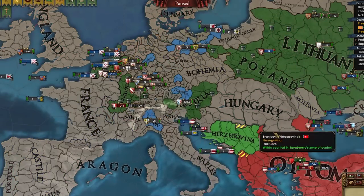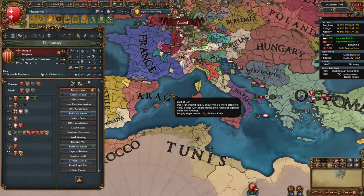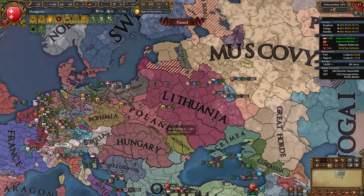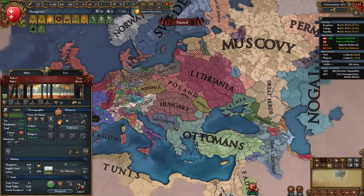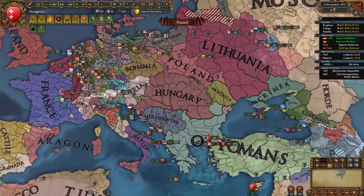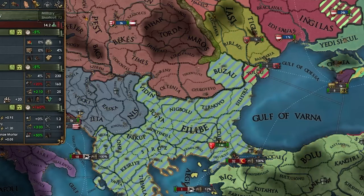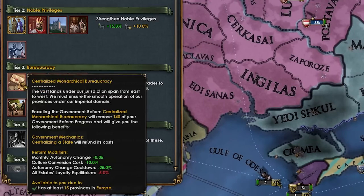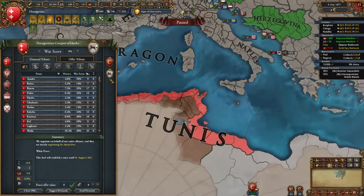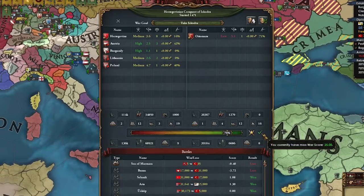Good thing Burgundy is now in this war too. I can also secure a royal marriage with Aragon, another nation that hates the Ottomans. Unfortunately Muscovy declared on Denmark and Poland is in that war too — they might dip from mine pretty soon. I'm going to wait for the war score to tick up a bit more. I'm at mil tech seven now, ahead of even the Ottomans. We've crushed their army so many times.